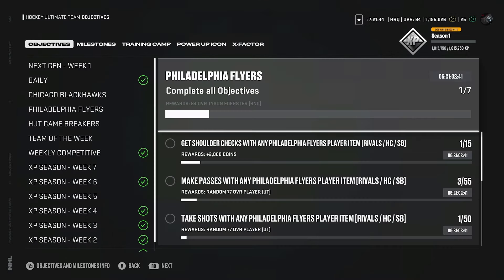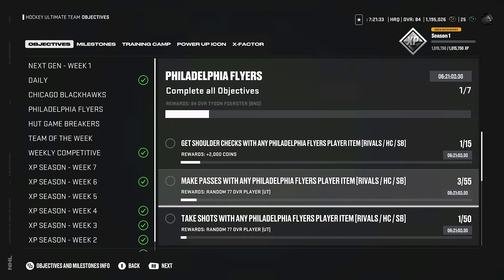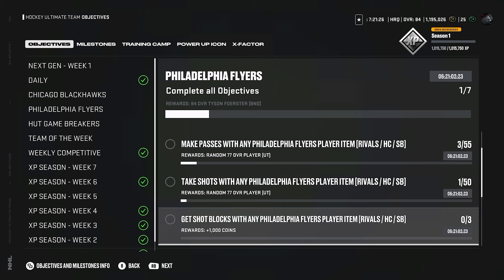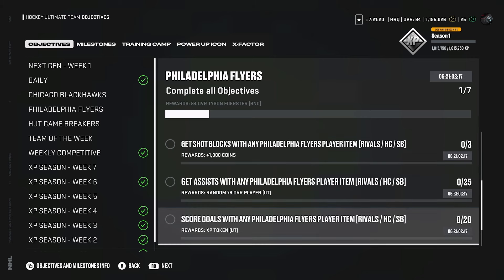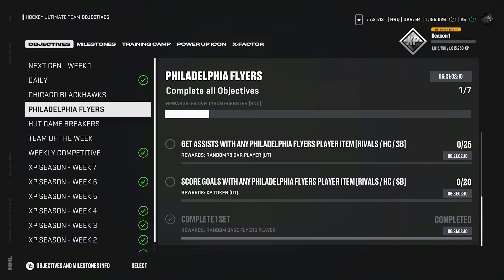Looking at the Flyers objectives: to get the 84 overall Tyson Forrester — really not a great card — 2,000 coins for 15 shoulder checks with Flyer items, alumni do not count. 55 passes gets you a random 77. 50 shots with a Flyers item gets a 77. 3 blocks gives you 1k. 25 assists with a Flyers item gives a random 79. 20 goals with a Flyers player gives an XP token. Completing one set gives you a random base Flyers player, which gives you this Tyson.